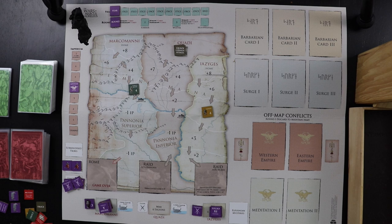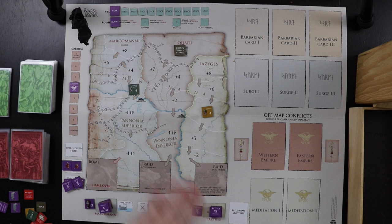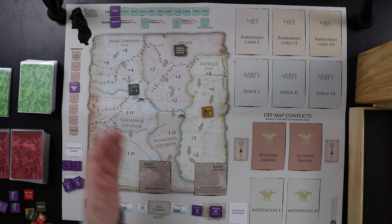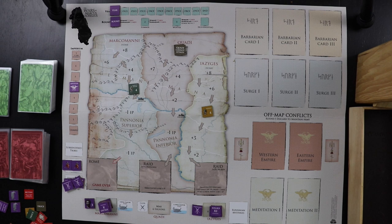Our win condition is simple to understand but difficult to achieve. We need to beat all three tribes back to their home spaces and defeat them there so that all three are suppressed at the same time. So even if you defeat a tribe, they can try to do an oathbreaker check and come back. There's always the possibility they'll return, making it a difficult balancing act.